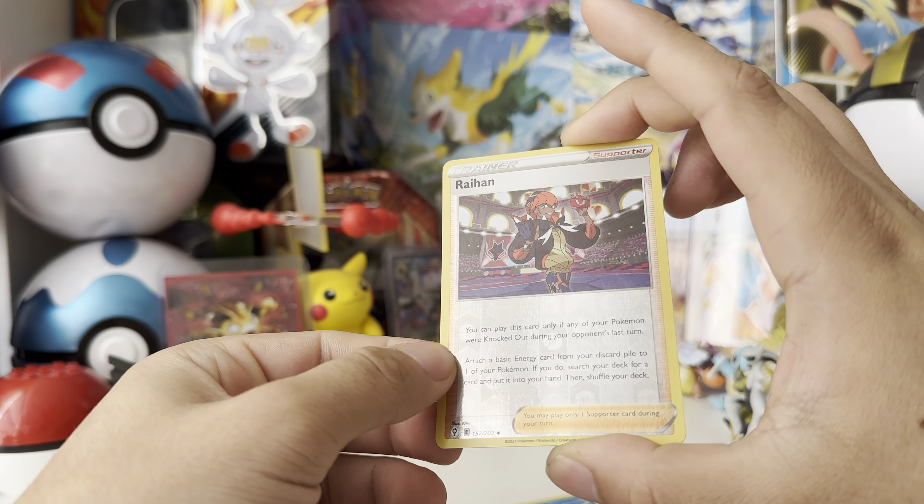Grab that pack — one, two, three, four to the front, turn around. We have a steel energy, Hypno, Fletchinder, Lanturn, Scraggy, Feebas, Hitmonchan, Emolga, Hop, Hippopotas. The reverse is an uncommon — that's the second trainer card uncommon reverse we got. And a non-holographic rare. I keep yawning in my videos — I do my videos early in the morning and I yawn a lot.